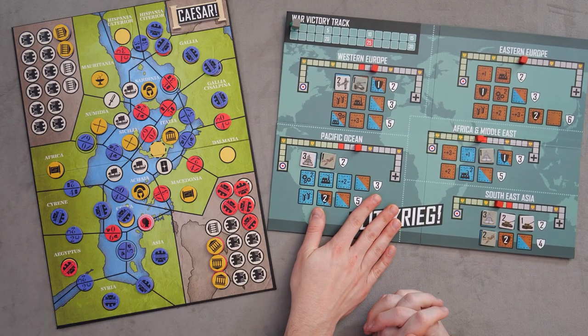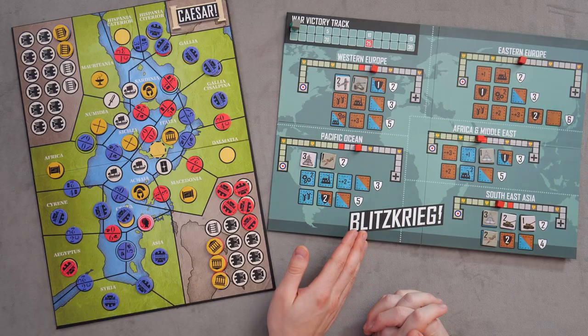What maybe changes how Caesar plays is the research tokens. In Blitzkrieg there's really nothing different other than the base setup — you have your base people and go. The only things that shift are the bonus tokens, randomly placed except for the Italia Senate token. But in Blitzkrieg, because of the research tokens, you can build a different bag, which I think is cool and interesting and creates different possibilities.